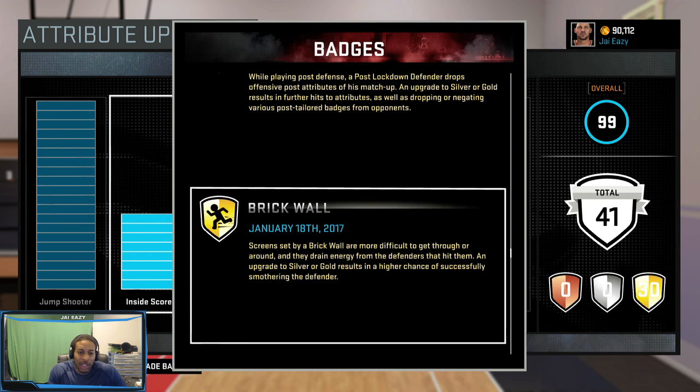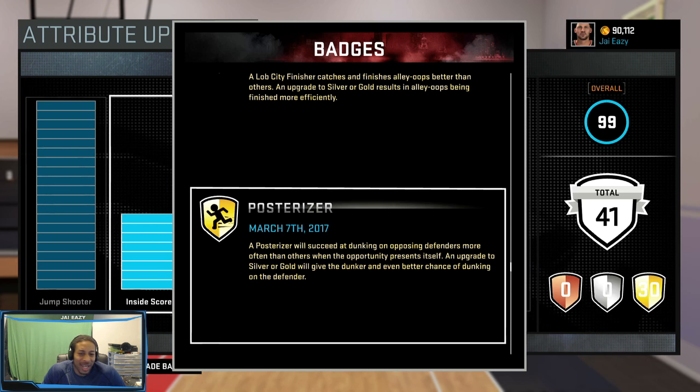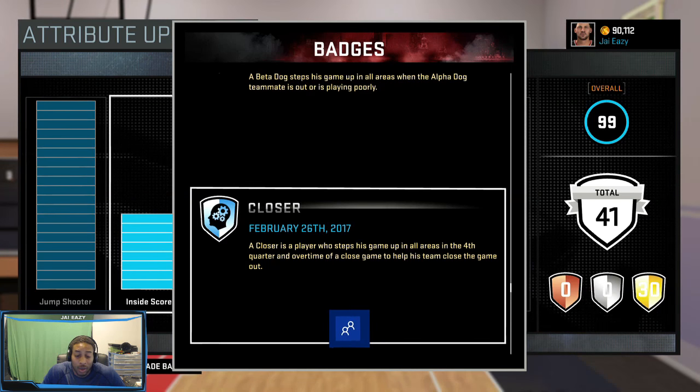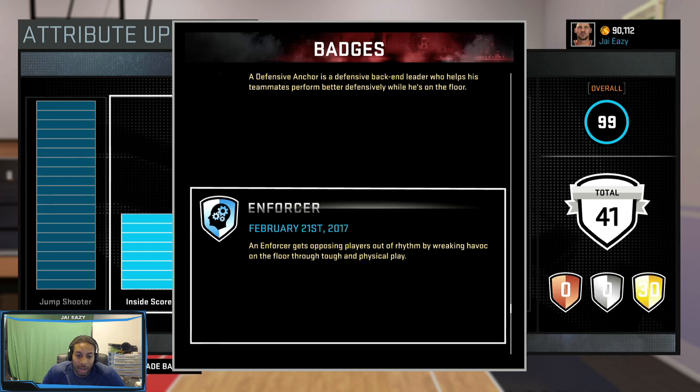Brick Wall - to get this with my build you're going to have to boost your athleticism in your season to get the extra strength, so keep that in mind. Posterizer - for some reason they let guards and centers dunk on everybody but small forwards can't dunk on anybody, but it's cool to have. Transition Finisher - you want that for a better chance on the park outlets. Closer - you want to be able to finish games cool and collected. Defensive Anchor is a great badge because your whole team plays better when you have it.